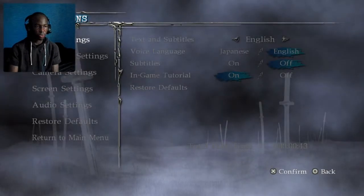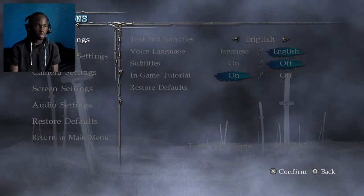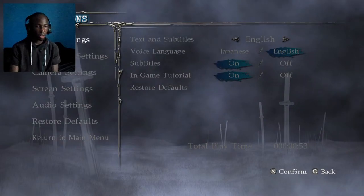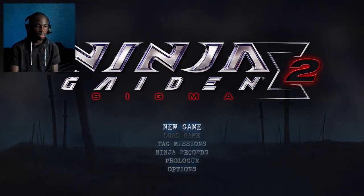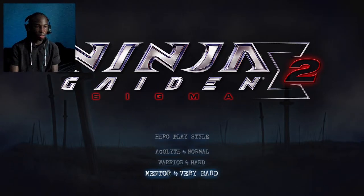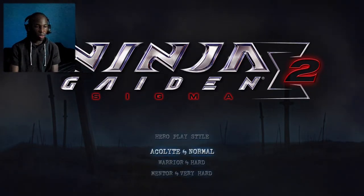Let me click all the options first. You can see it has the subtitles on. And subtitles on. Let's go to the new game. Normal, Hard, Very Hard — we're going to do this on normal.